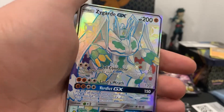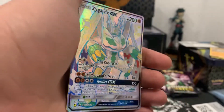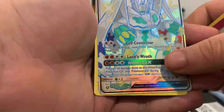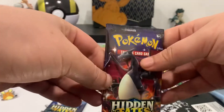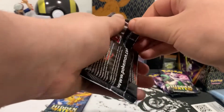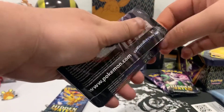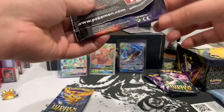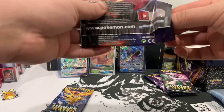Big hitter already, only two packs in! And for the rare — Kangaskhan. We got the Charizard pack next. So far this tin has been crazy to say the least.